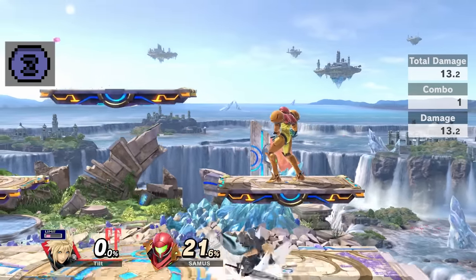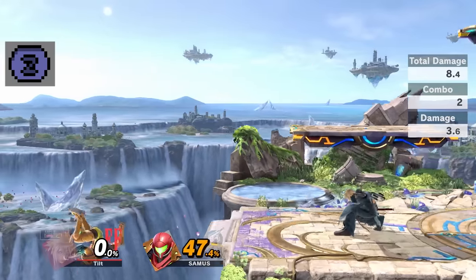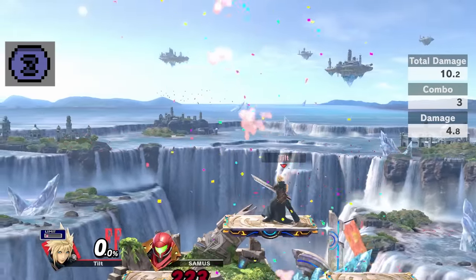Cloud's throws are nothing particularly special. At zero percent his down throw can combo into forward tilt, but the rest are pretty standard. His up throw can kill over 200 percent if the match does get to that point, so keep that in mind as a pocket option.